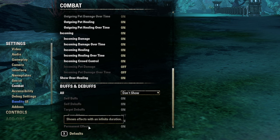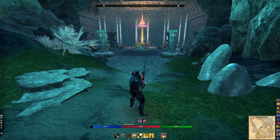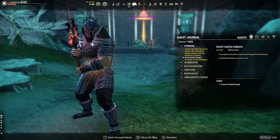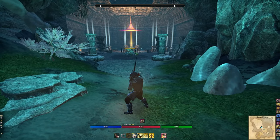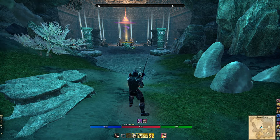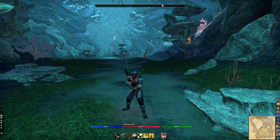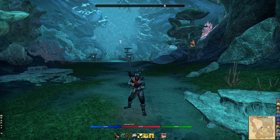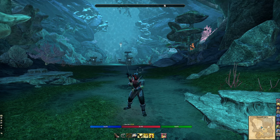I don't recommend Long Effects or Permanent Buffs — that gets in the way of knowing what's up and why. Buffs matter because you need to train your eyes to recognize icons. For example, I cast Race Against Time and watch for the Minor Force buff icon — when it drops, I know my crit damage falls off and I need to recast. This only comes with skill and practice. Once you recognize Major Courage, Major Berserk, and other key buffs, you know when to go offensive or defensive.